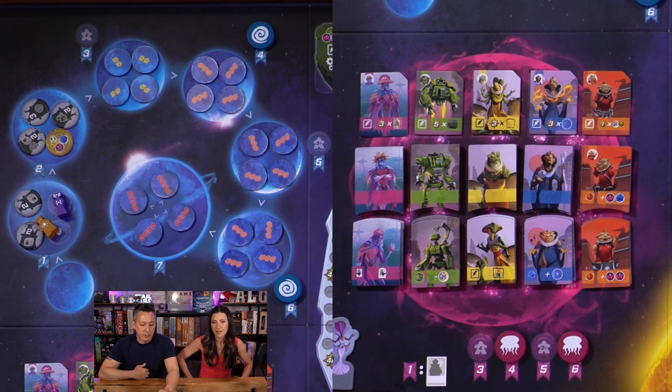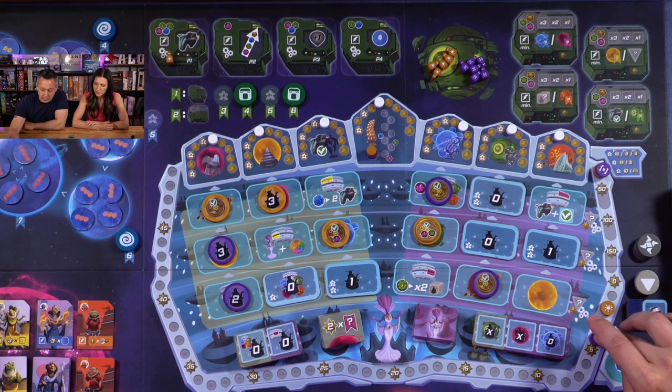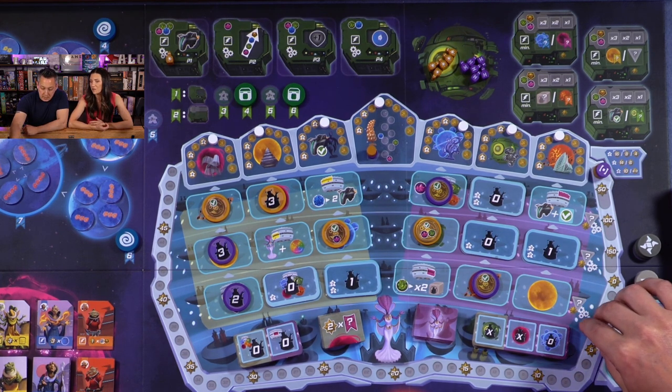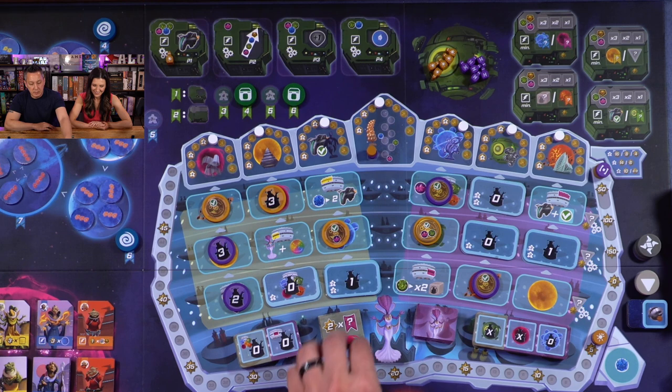Now we're scoring the floor of the Senate. The first floor: whoever has the most influence gets as many points as their accreditation level. We're both at two, so the most we can get here is two points each. I won this floor — I get two points. For the voting policy this round, it's a left wing policy scoring the pink planet. It's your influence times the multiplier. I have one token and she has zero, so she gets two points and I get zero.